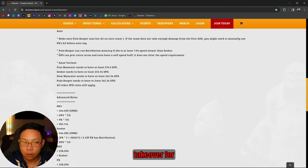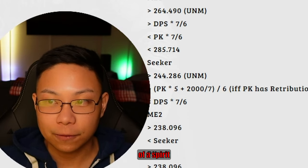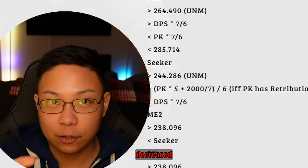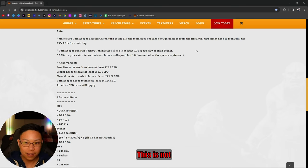I did an account takeover where I spent like an hour or two rebuilding the team, and it turned out that because I didn't read the notes, it doesn't work against Spirit Affinity — the speeds go off because the clan boss on Spirit Affinity places decreased speed, throwing the entire thing off. So make sure you're reading this and not just blindly copying everything.